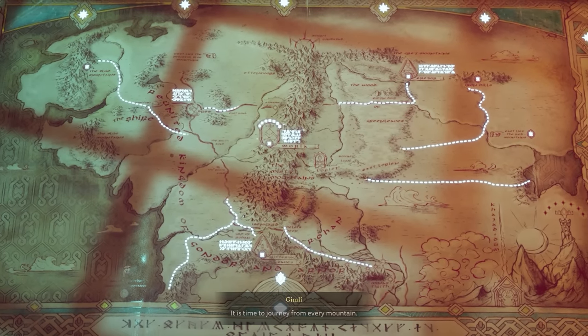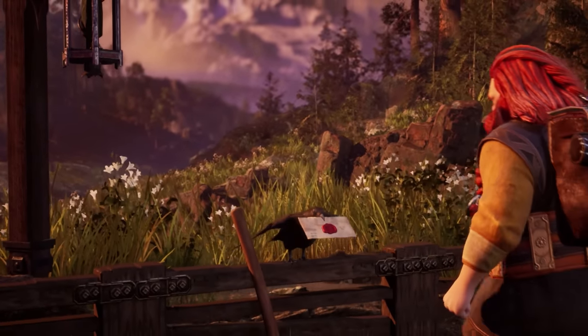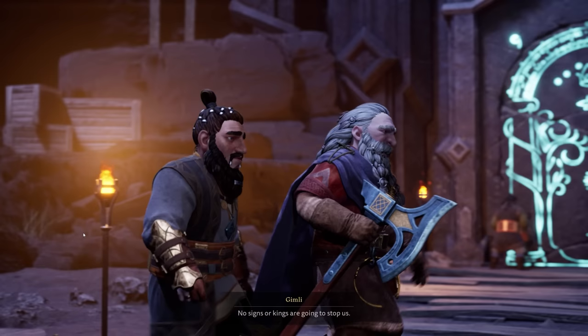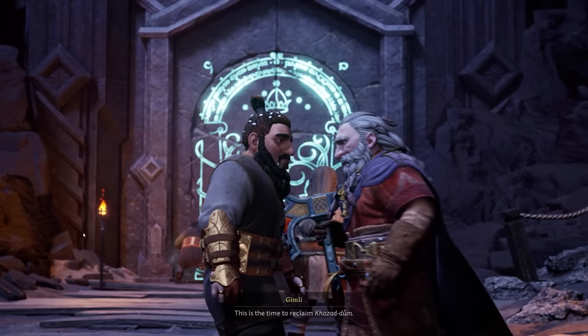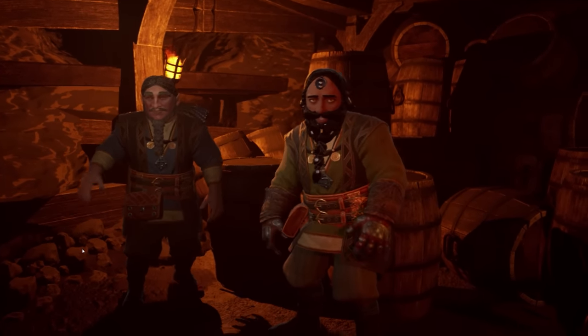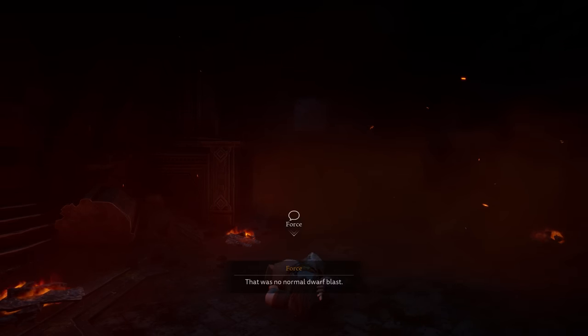The basic story setup is that the dwarves have decided it's time to return to their ancestral homeland, and the call has been sent out for everyone from across the land to come and join the effort. You and a group of other dwarves are at the western gate attempting to break through an entrance into the mines, but the door won't budge. While setting up explosives to blast your way through, there's suddenly a cave-in, and you fall and find yourself alone on the inside — and this is where things kick off.